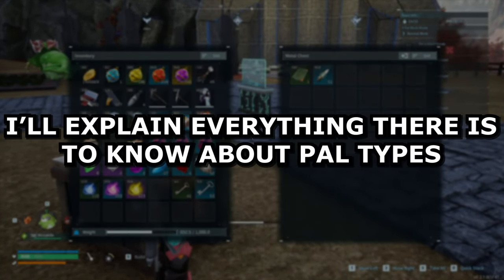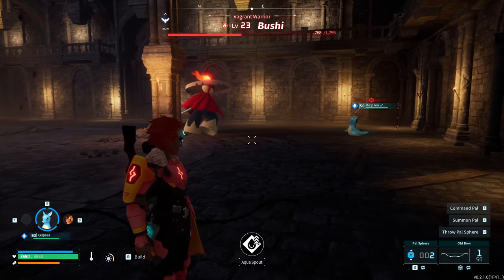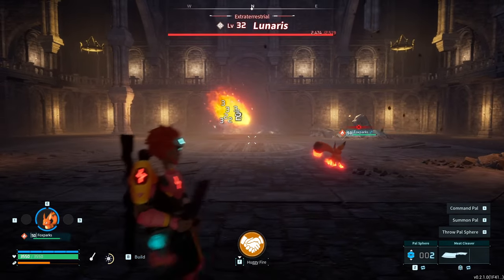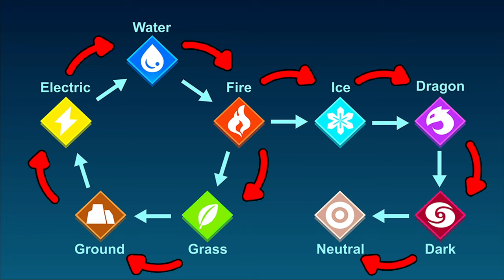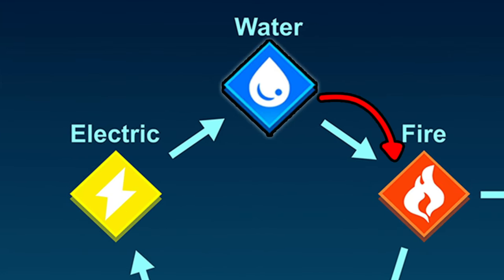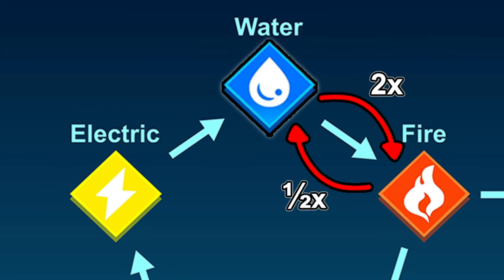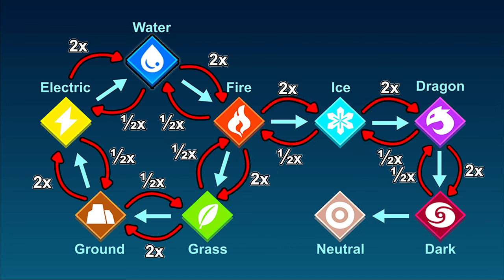In this video, I'll explain everything there is to know about POW types. Every type has at least one type it's strong against and one it's weak against, with fire and neutral types being the only exception. Following the directions of the arrows, one type is strong against the next, and going backwards, each type is weak against the next. For example, water is strong against fire, meaning water type moves will do twice as much damage against fire type POWs. Conversely, fire type moves will do half as much damage to water type POWs. Since water is weak against electric, electric moves do twice as much damage against water types, and water type moves do half as much damage against electric POWs.